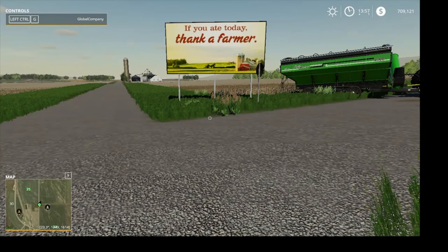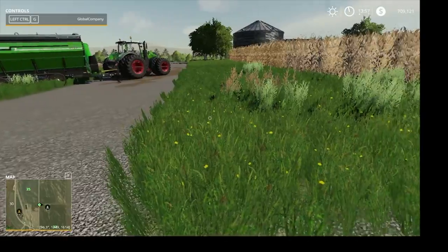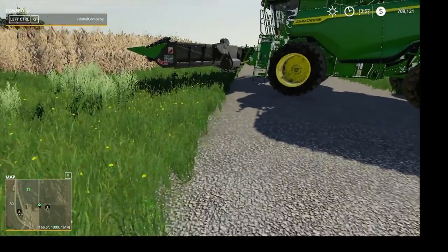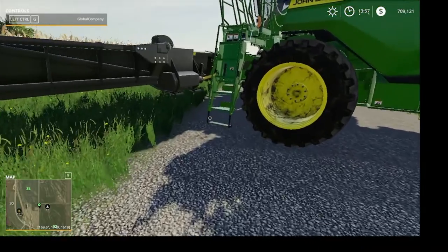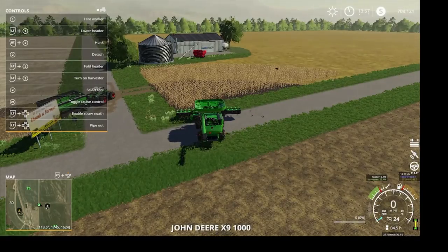Hello everyone, how's everyone today? Welcome to the Dirt Road Farmer. Today we're going to harvest this field of corn and we're going to put it in the corn dryer and see if we can dry it. So we'll get started just right away.